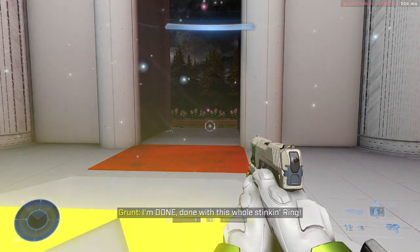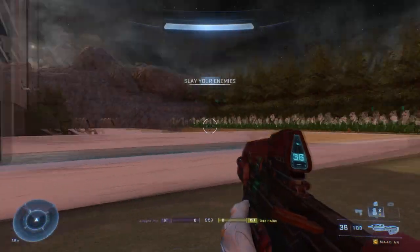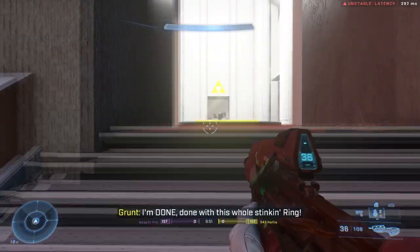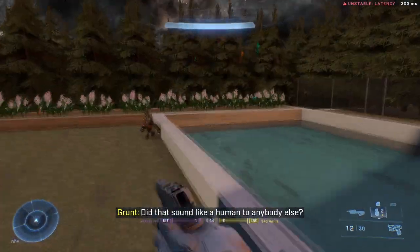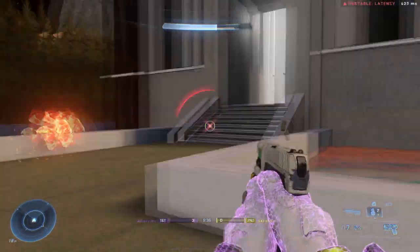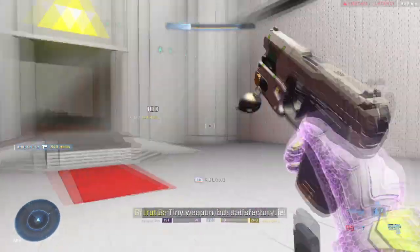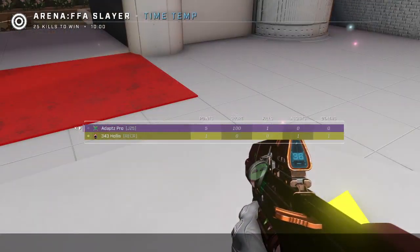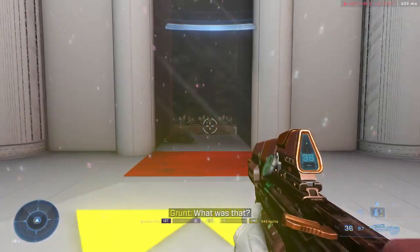Now we're going to go over to free for all and show you how it works there. Now we're on the free for all and it should work just fine. Notice I got the points down. I have two points — I've killed him twice, and I'm the only one getting the points. If I let him get one, there it is — and he got the point. The free for all functions just fine with the team slayer script still intact too.